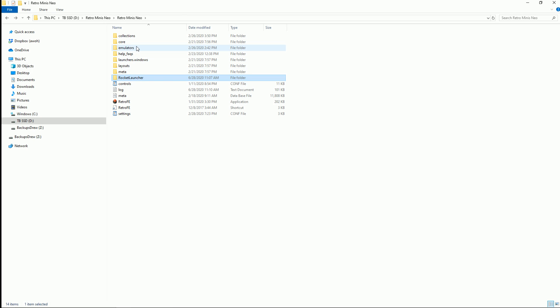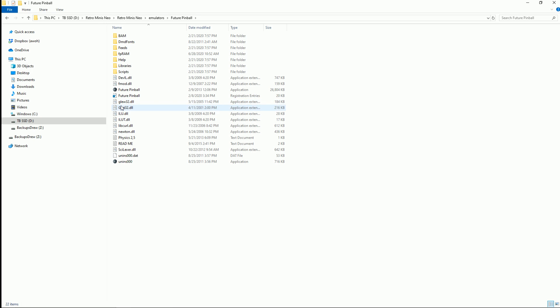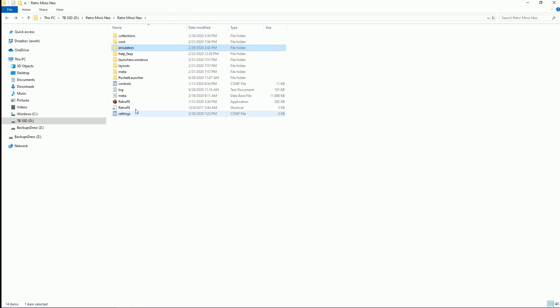The other thing if you want to use Future Pinball: the easiest thing to do is just open up Future Pinball from here and make sure all your settings and controls are correct. Then when you go into the main front end, it's gonna be really easy. There's also your controls and settings — you can change those in the config files.